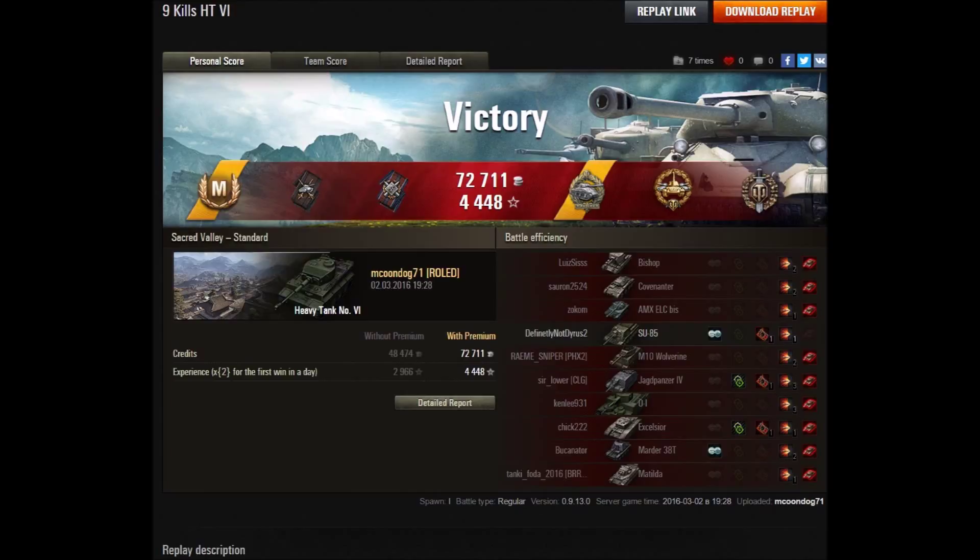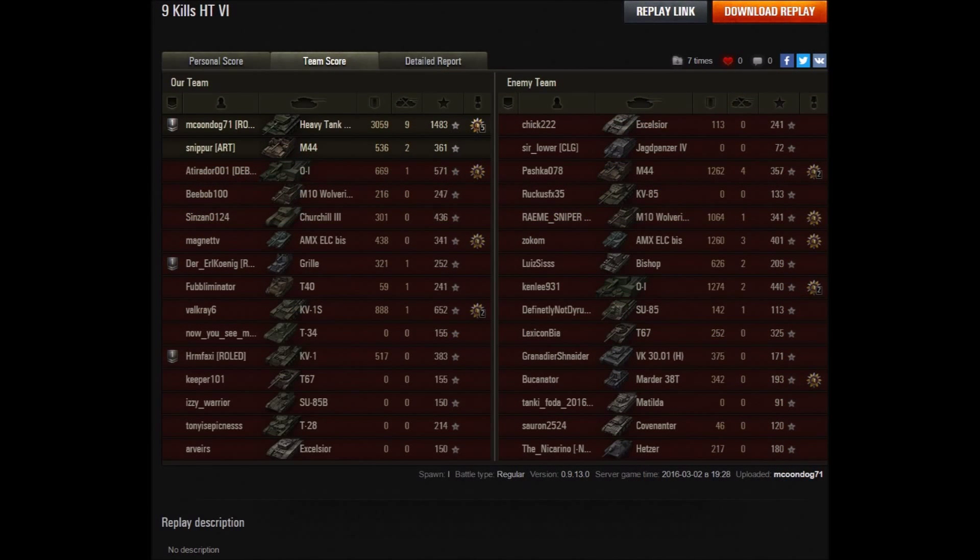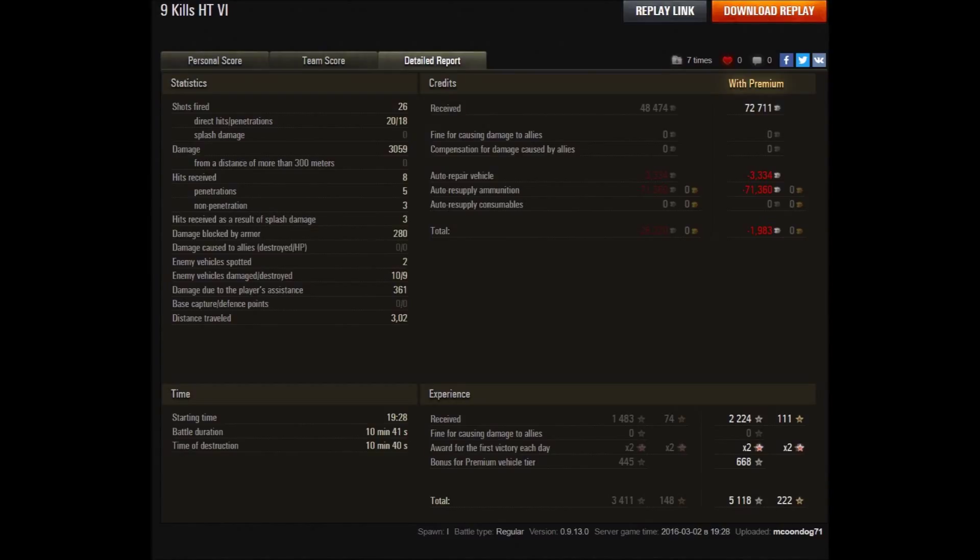Looking at the post-game results: he's got ace tanker, Radley-Walters, high caliber, and top gun. He scored nearly 3,100 damage, nine kills, and nearly 1,500 base XP. However, the final report shows it was quite costly — firing all those premium rounds put him in net negative credits. If he'd switched back to AP after engaging the OI, he would have had a nice profit. Overall it was a good game to watch — congratulations on the ace tanker and the Radley-Walters.